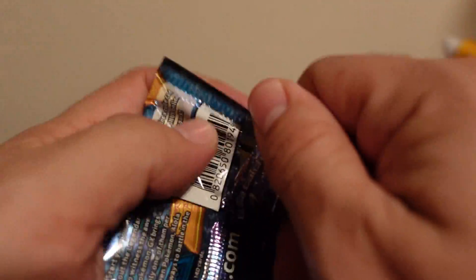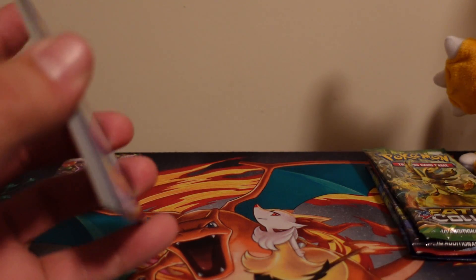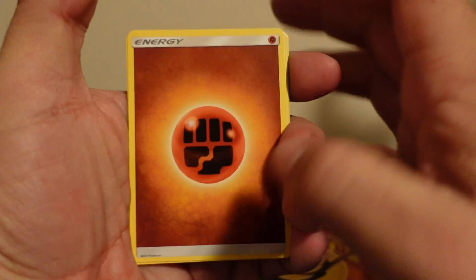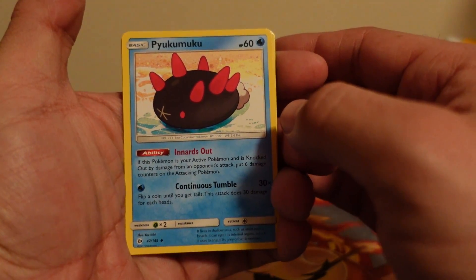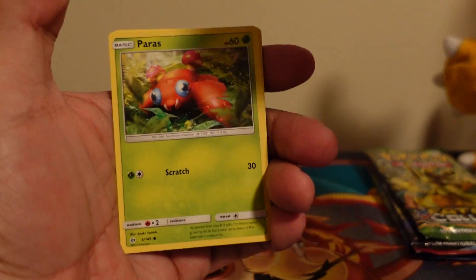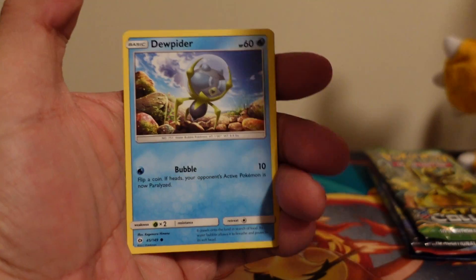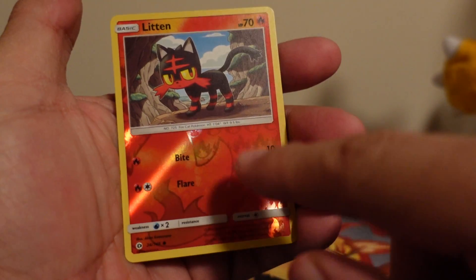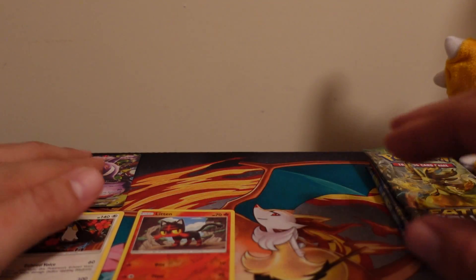First pack is Sun and Moon. I believe the card trick is different on these — it's a four-card trick. Code card for you guys. Fighting energy, Pikachu, double colorless energy, Granbull, Pharaoh, Paris, Lily, Bounsweet, Dewpider. Reverse holo Litten, which is a common. That fire art is awesome. Our last card is a Toucanon, non-holo. Putting it right under the Gengar.